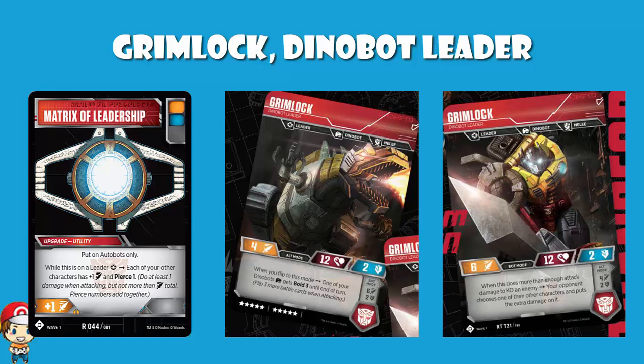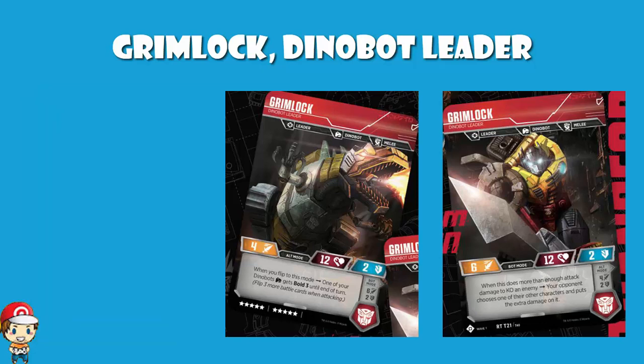PS1 guarantees that you do a minimum of one damage. If we have a quick look at the base stats here, in bot form you've got an attack of 6, which is higher than the average attack of 4. You've got a defense of 2, which is right in line with the average, and a health of 12, which is right in line with the average.